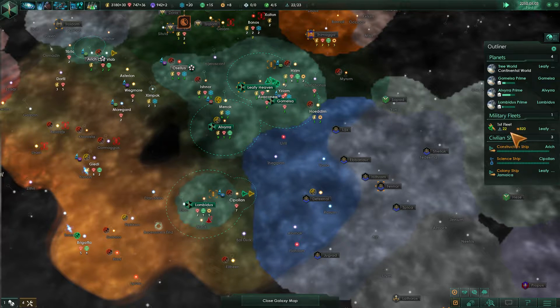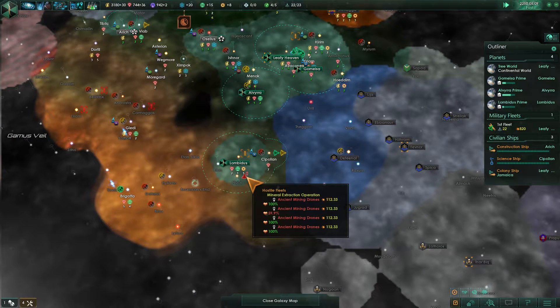We were working on repairing the fleet because we wanted to come down here and remove these threats of these ancient mining drones. So we've got one, two, three, four packs of them.